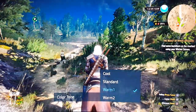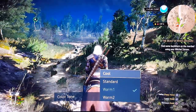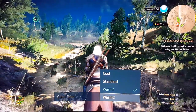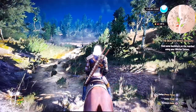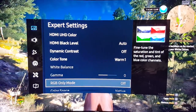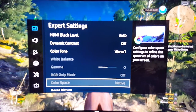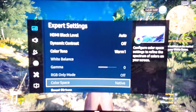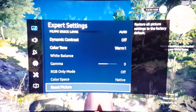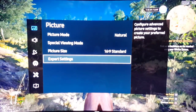On color tone, I have it on warm one. I feel like this is a good spot. Standard is too cool, and cool is too cool for school. Warm two is just too yellow-ish, so warm one still, as always, is the sweet spot. Now, the only thing about this Natural mode is that color space will stay on native — you can't change that one. Those are the settings that I'm using to play this game.